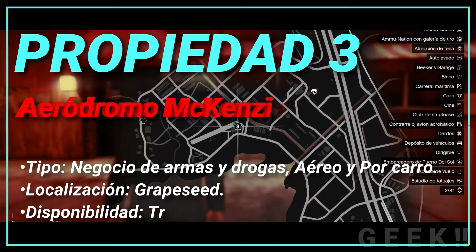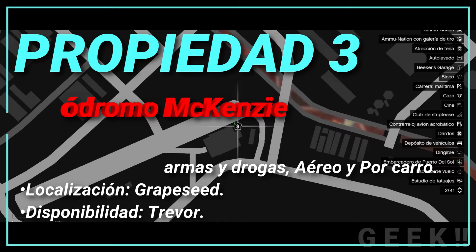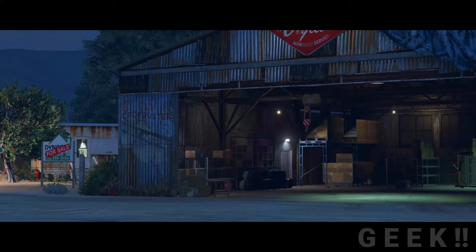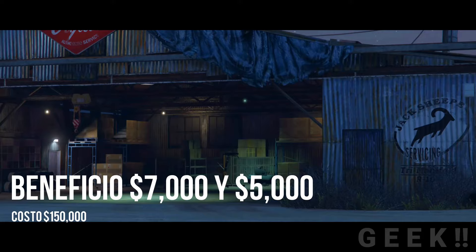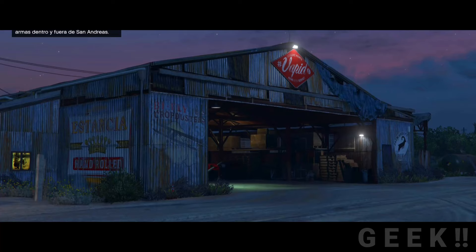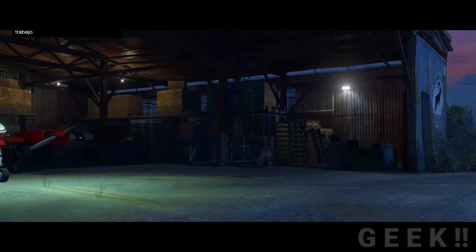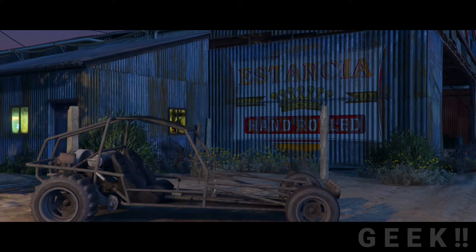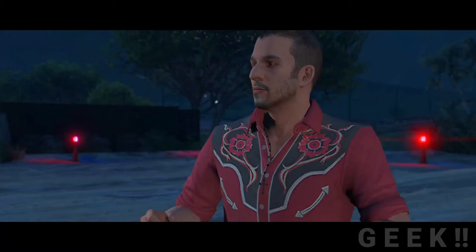Propiedad número 3: Hangar del Aeródromo de McKenzie, tipo negocio de armas y drogas, aéreo y por carro, localización Grab Street, disponibilidad Trevor. Es un gran hangar un poco viejo, situado muy cerca de Adamus T, y es propiedad de Oscar Guzmán. Trevor puede adquirir una parte del negocio por 150 mil GTA dólares y obtener ingresos de 5 mil por entrega de droga por tierra y 7 mil por aire. Se compone de una pista de mediana longitud, un hangar pequeño, una caravana a un costado y un pequeño depósito al otro. Tras adquirirlo, Trevor podrá ayudar a Guzmán en el tráfico de armas. Siempre habrá un Cuban 800 dentro del hangar y un Dune Buggy afuera, y en ocasiones aterrizará un Duster en la pista.